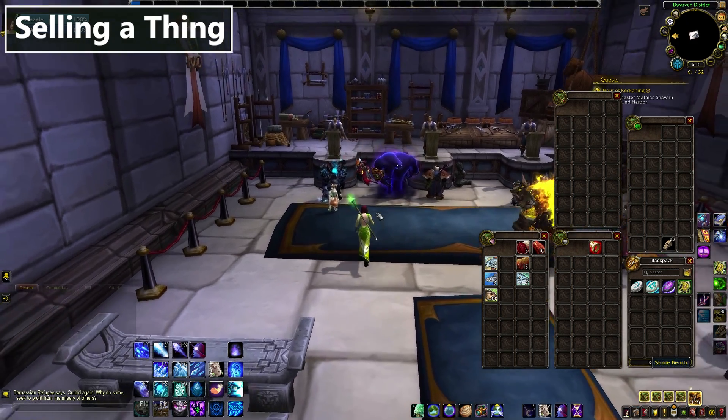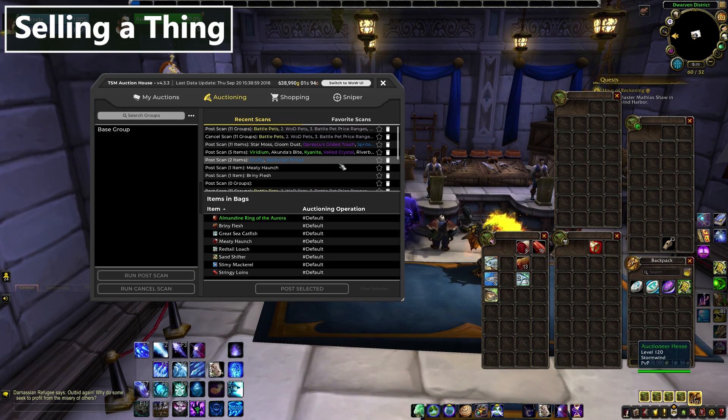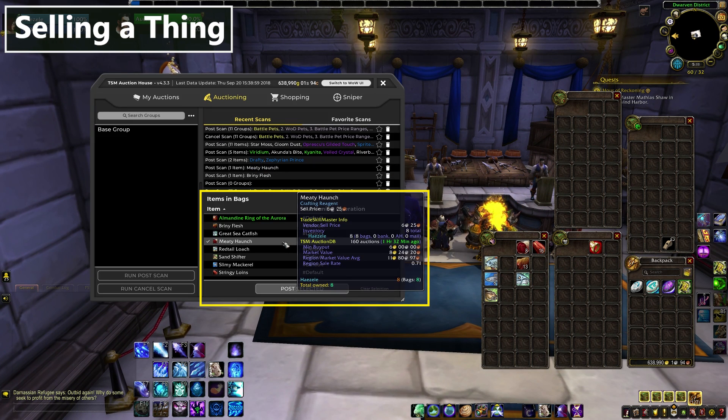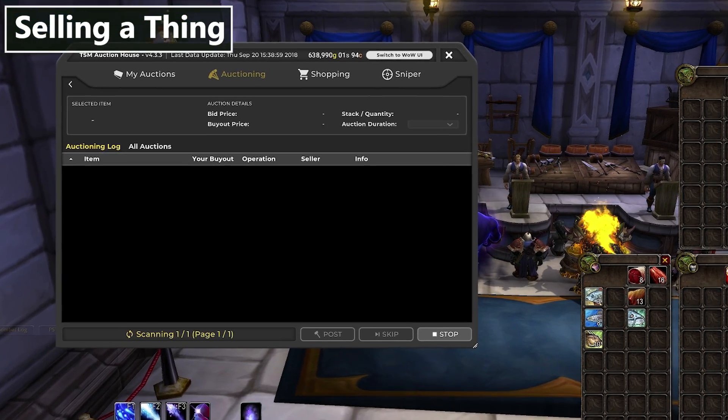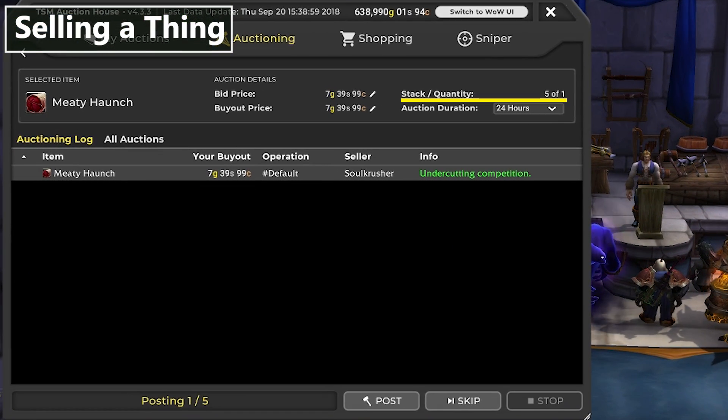Next, it's time to sell our first item. I have 8 meaty haunches and I'd like to sell them. I can just walk up to the auction house, click the item in the bags list, and press 'post selected.' That brings us to a screen where we can see the proposed price, stack and quantity, who has the lowest one, and some info. Right away, the stack size is set to 1 and I want to post all 8 — you don't want to be that person posting a whole page of single stacks.